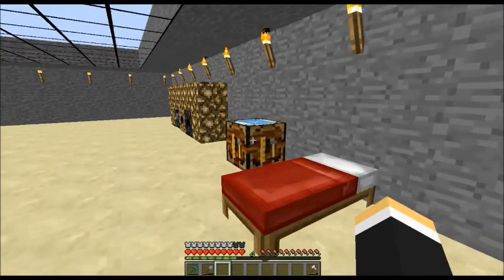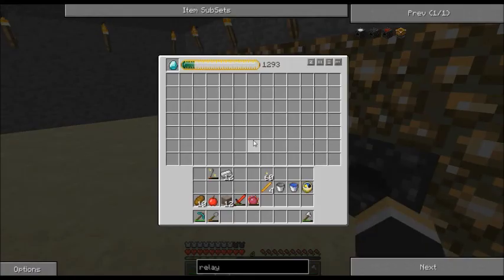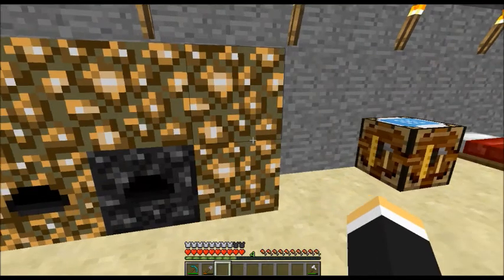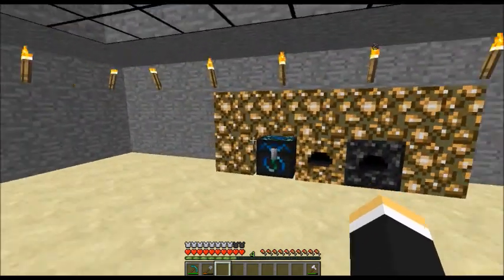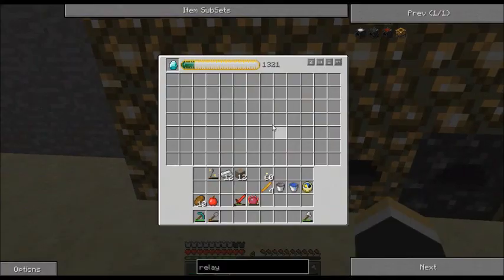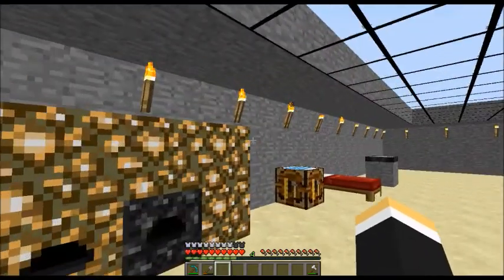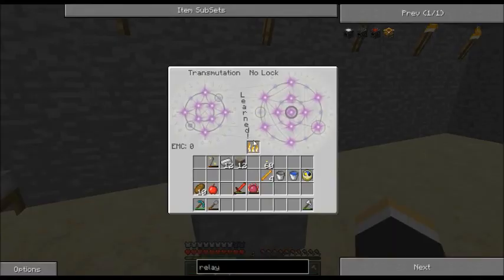I just wanted an extra little bit of energy in my Klein Star. You can also stick stuff in here to be destroyed — I'm not killing off blaze rods just yet. The more you upgrade these devices, the faster this thing runs — you just keep feeding stuff in here that you don't need, like cobble and gravel.